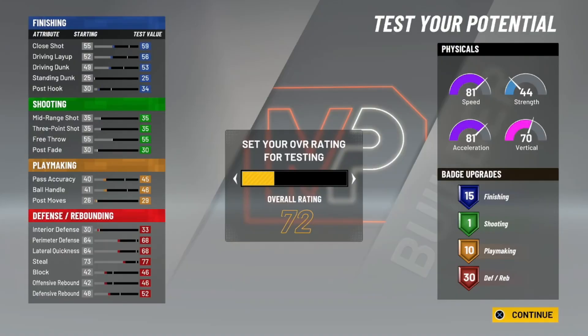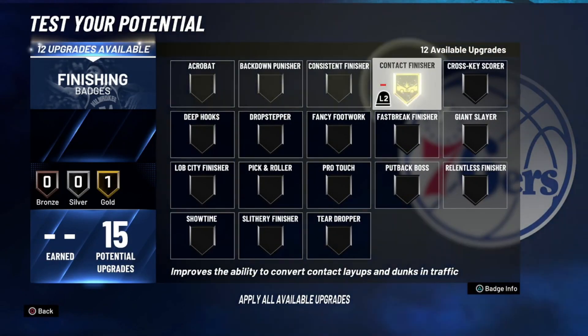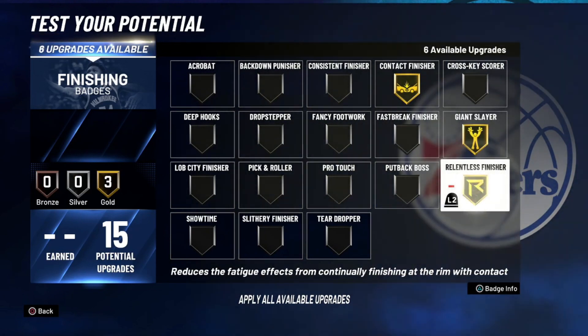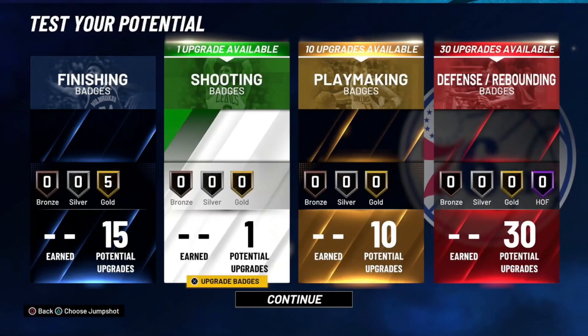Right here, quickly I'll show you the final attributes — you can pause the video right here if you want to see them. But for the badge distribution right here: contact finisher, giant slayer obviously because everybody's going to be taller than you, relentless, slithery, and consistent — just like that. That's how you want the finishing badges.